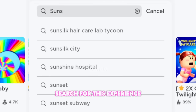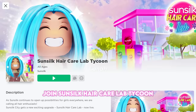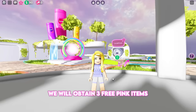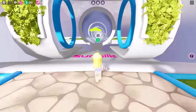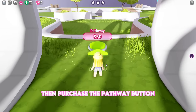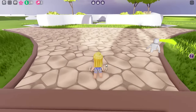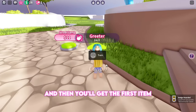Search for this experience. Join Sunsilk Hair Care Lab Tycoon and make sure it is created by Sunsilk. In this experience, we will obtain three free pink items. Follow the arrows or go to your tycoon to get started. Purchase the arch button, then purchase the pathway button to unlock the greeter button. Now talk to the greeter and train your staff to level two, and then you'll get the first item.